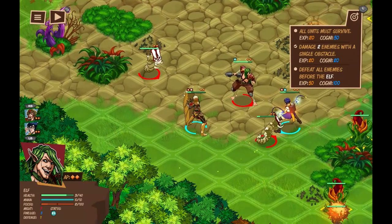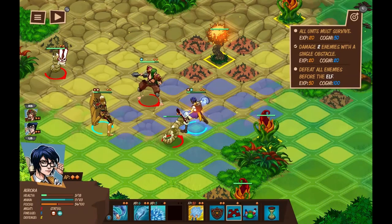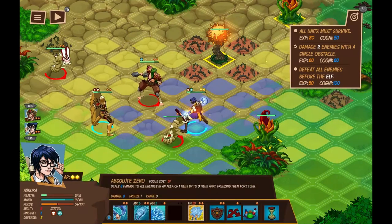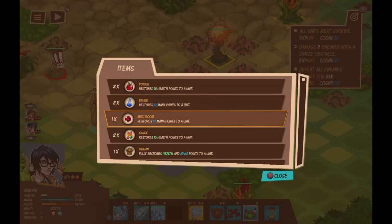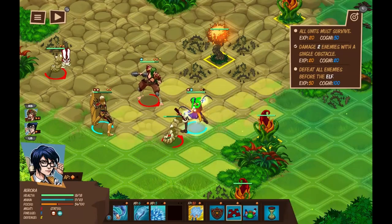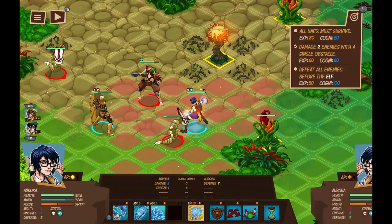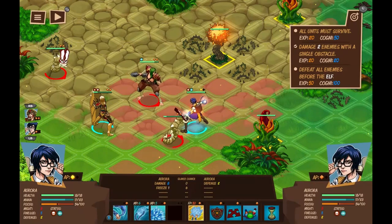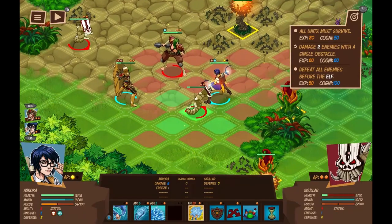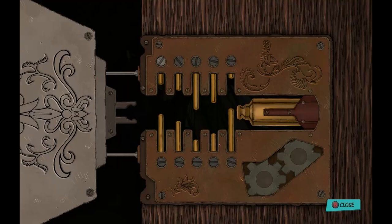At the end of each area you get sent into a dungeon. The last node, instead of being a battle, takes you into a dungeon — again just a series of nodes that every time you go to one, it unlocks multiple routes you can take to the next ones. In the dungeon, most of the nodes are battle nodes, with an entrance, an exit spot at the end, and other nodes that are treasure chests, which give you a lockpicking mechanic — a minigame type thing just to get a cheeky item.